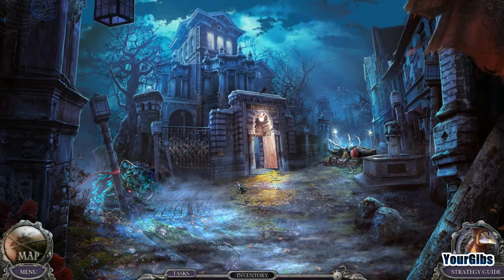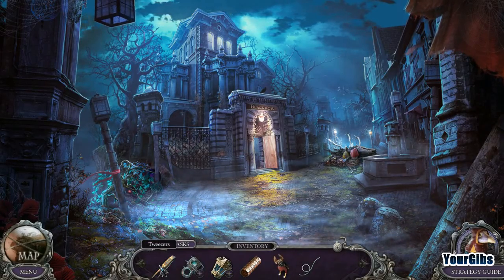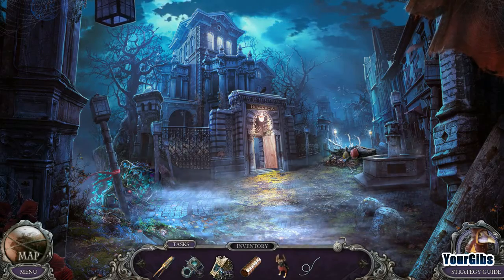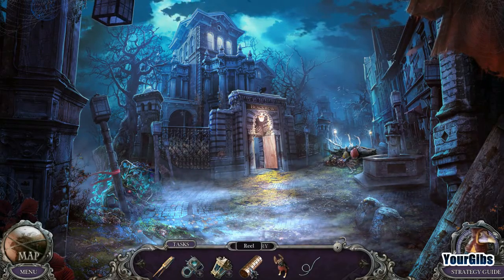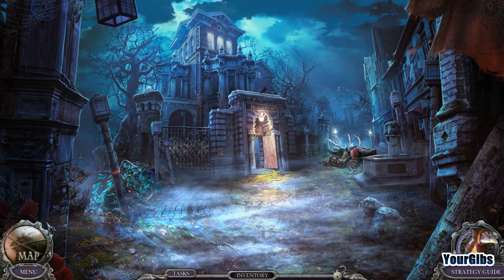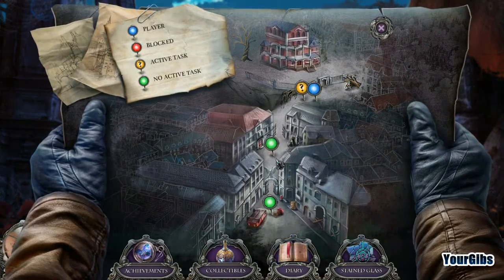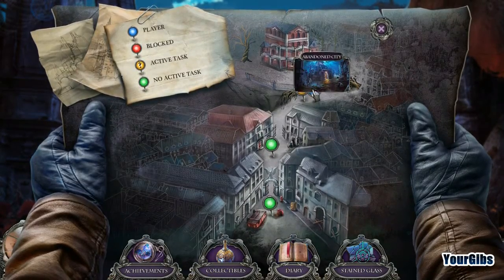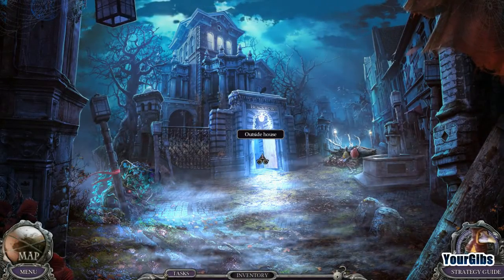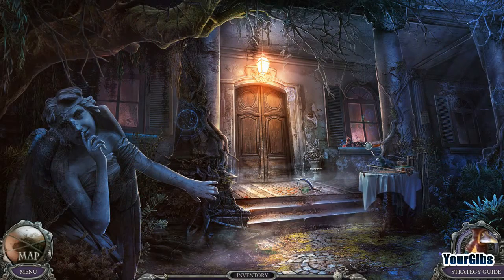We're back with Mystery Trackers: Black Rose Secrets. Inventory-wise we have tweezers, an interesting little device that's uncharged, a broken lantern, an elf, and a string. Looking at our map, we started down here at the crash scene, we're at the narrow alley, and we're about to go inside the abandoned city.